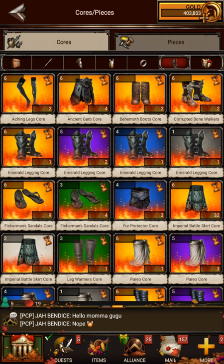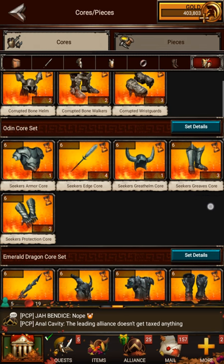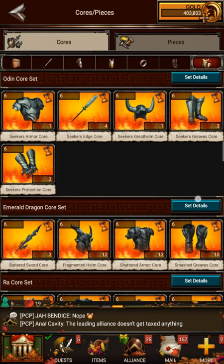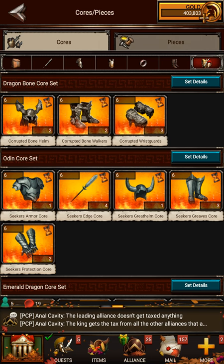Now, this tab over here — what this one does is your sets. So these are all cores that fall into some type of a set, like, for example, the Dragonbone set, the Odin core set, and so on and so forth. Those are the different variations of cores that you can choose.